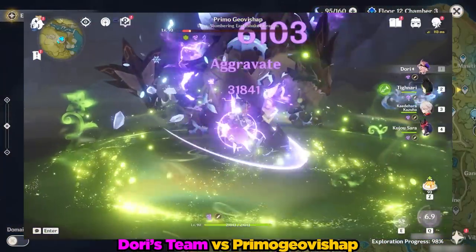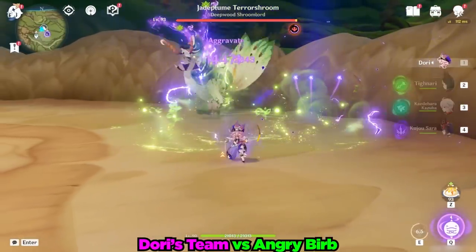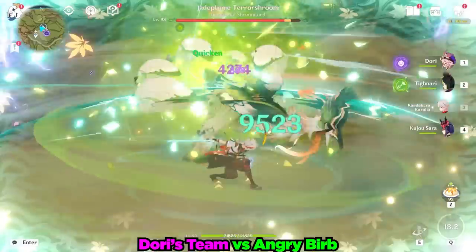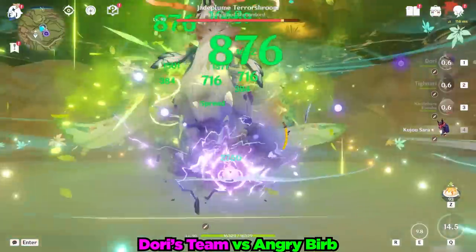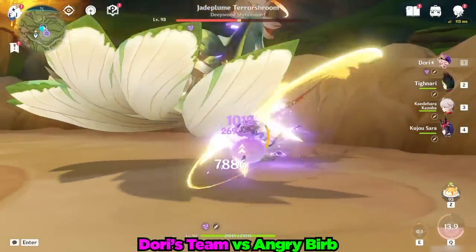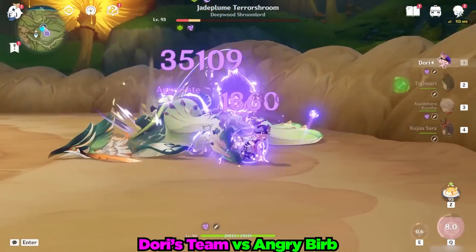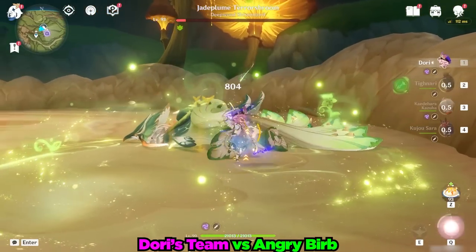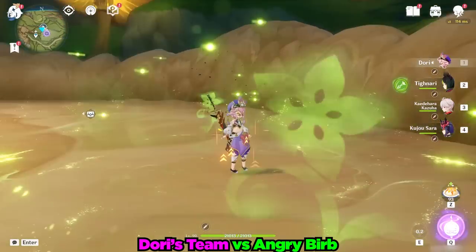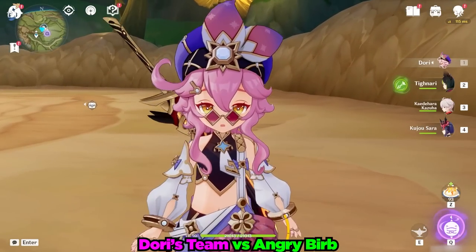Let's give this a try against our favorite angry Ruin Drake, which I do enjoy harassing. We're going to try to apply Electro onto the Drake with Sara's burst first. The Flurry's damage was a little bit lacking there. But we can still see it was able to one-cycle our angry Drake so far.